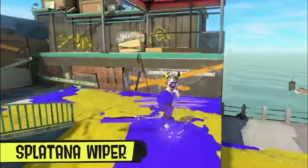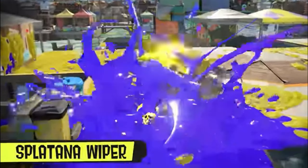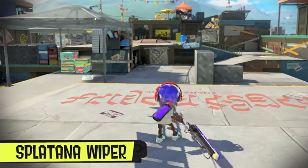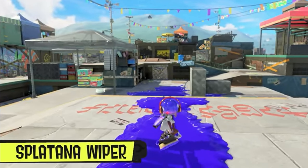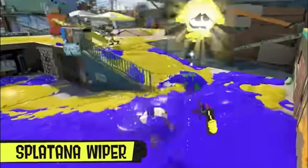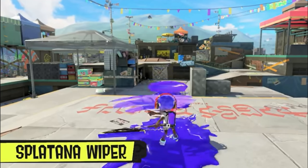The ink strike it can throw is about mid-range, and the Splatana weapon type actually has two attack types. The first is the basic slash, probably used for inking and general attacking. The second is a charge attack — a heavier attack that takes longer to charge up, but the ink strike goes further, does more damage, and if you're close up to someone, you can one-hit kill them.